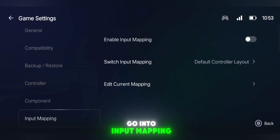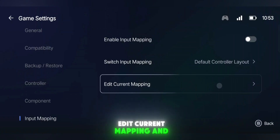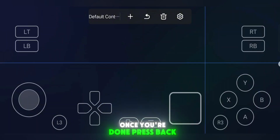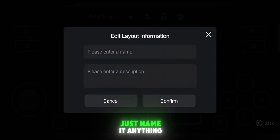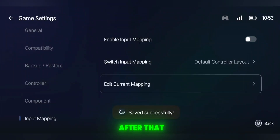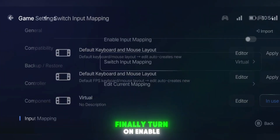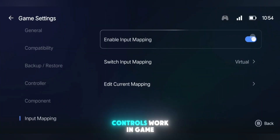Super helpful. Next, go into Input Mapping Settings. Tap Edit Current Mapping and customize your controls however you want. Once you're done, press Back — it'll ask you to save as a new layout. Just name it anything and save. After that, go to Switch Input Mapping and choose your newly created layout. Finally, turn on Enable Input Mapping so your controls work in-game.